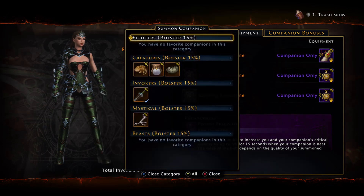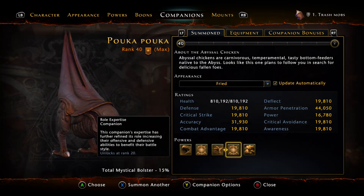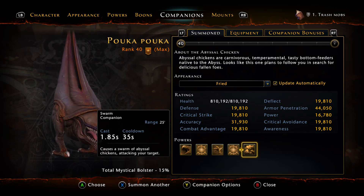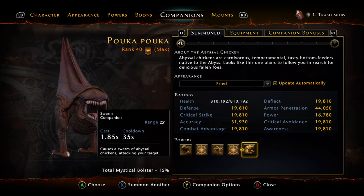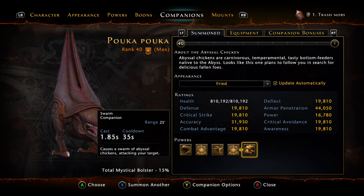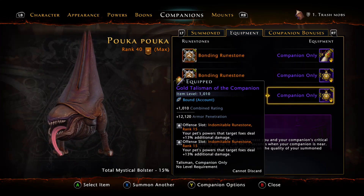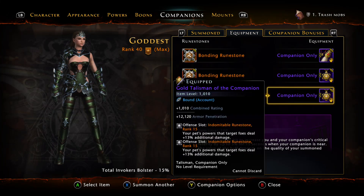I know there is another popular companion — the chicken. But the thing with the chicken is they nerfed it. The big power on the chicken is the Swarm, and as you can see it has a 35-second cooldown — so it's a really long time between uses. The damage on the chicken is insane, I won't lie, but since the cooldown is too high you just don't see Swarm very often, and it can only target two enemies. It can be good on bosses, but Xuna is always good on bosses since Bloodbath is pretty frequent. Also, the chicken doesn't really benefit from Indomitable runestones — it's better to put Empowered Rank 15s that give power to boost your chicken's damage. But with Xuna, Indomitable runestones are by far the best — they basically do double damage, or close to it.